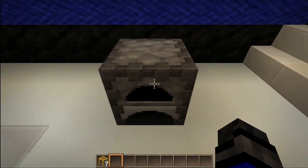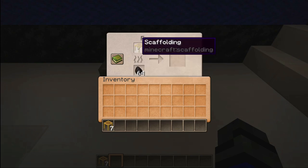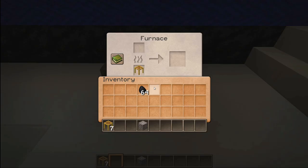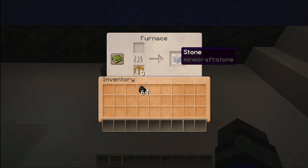Over to the furnace to see if this thing burns, because it is in fact made of something burnable. Yet, it does not burn on its own. I wonder if we can actually smelt something with it — let's go ahead and grab some cobblestone. Yes, you can use it as fuel, but you'll need more than one. Let's try seven. It looks like it will take four scaffolding to smelt one block. Not really worth it, if you ask me.